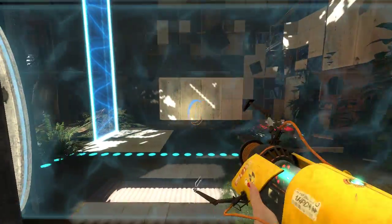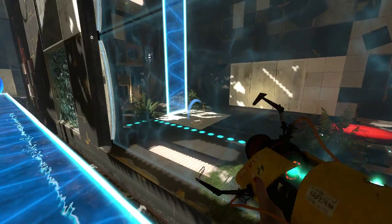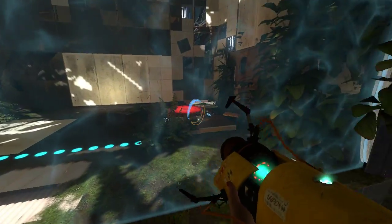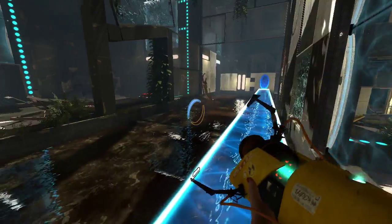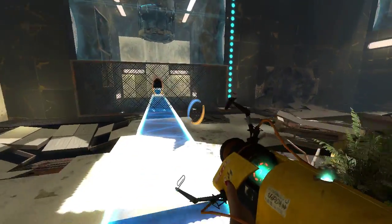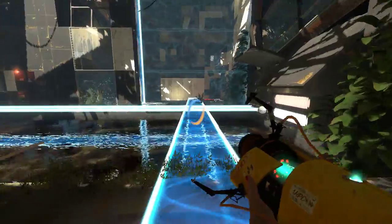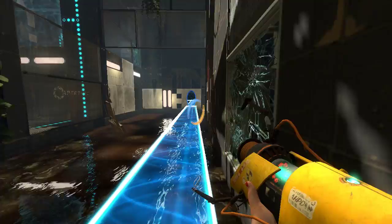Then we come down here. See this area here? We're not gonna use this area at all. Nothing in this area is useful for this test. There is no reason to ever enter this area at all. Don't need to step on that button, we don't need to shoot portal surfaces in here, we don't need that light bridge. Everything that you need to do in this test can be done without that area. I don't know why it is included. It is mind-boggling to me.